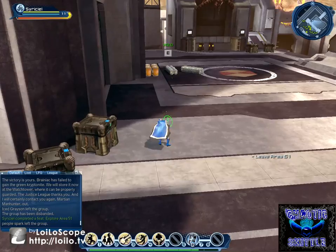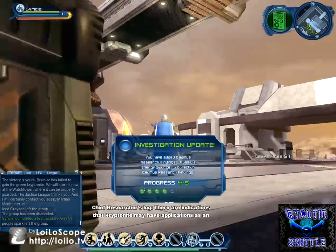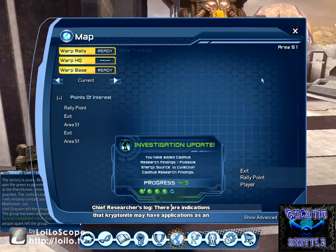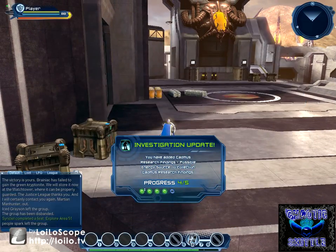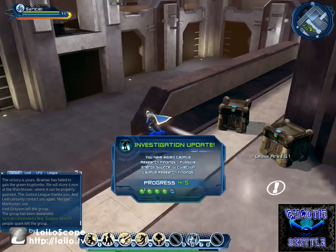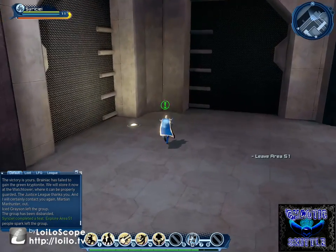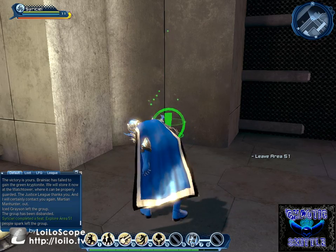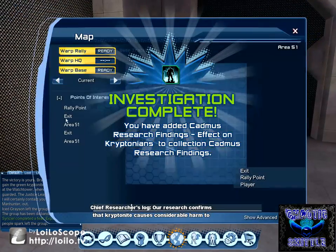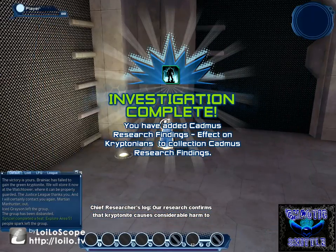Here's one of the investigation tokens in this area. Chief Researcher's Log: There are indications that kryptonite may have applications as an energy source. And then here's one of the last investigation tokens — Chief Researcher's Log: Our research confirms that kryptonite causes considerable harm to Kryptonians.